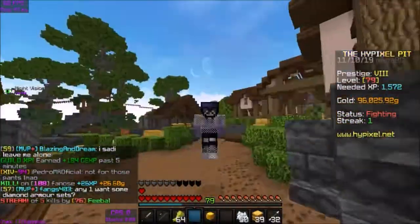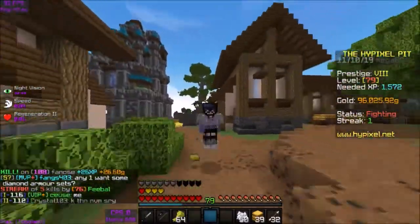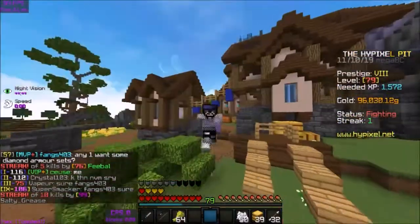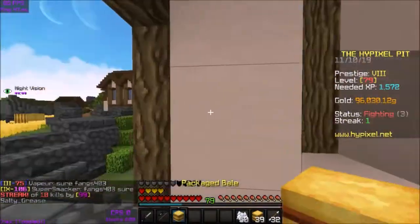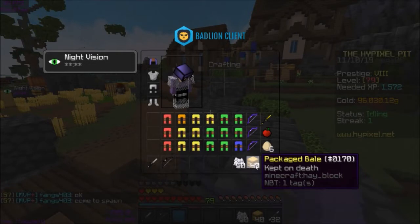Anyway, yeah, we got the stack of wheat here and I can head right over. I'm gonna dodge that guy because that's the person that killed me and they're still trying to kill me. Anyway, you head over to this building and click on this crafting table and it'll turn a stack of wheat into a packaged bale.